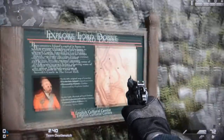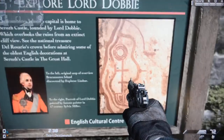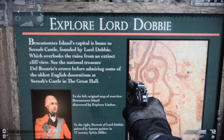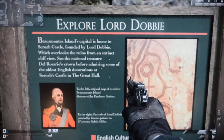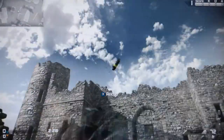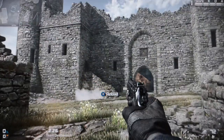We want to explore Lord Dobby, class. Here's a map of Lord Dobby from the English Cultural Center. The Bracomonti's island capital is home to the Sir Rose Castle, founded by Lord Dobby. Lord Dobby found this spectacular place that I'm going to add my own piece of history to.